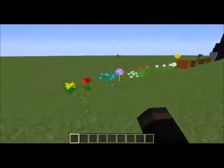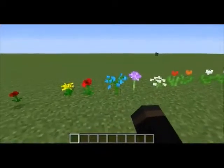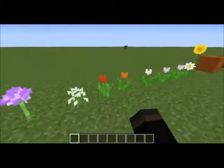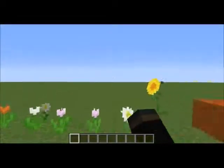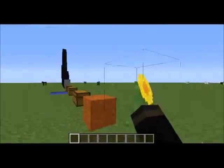There are lots of new flowers as well. We have a dandelion, a poppy, a blue orchid, an allium, an azure bluet, different types of tulips, an oxeye daisy, and then a sunflower which will normally face the sun.